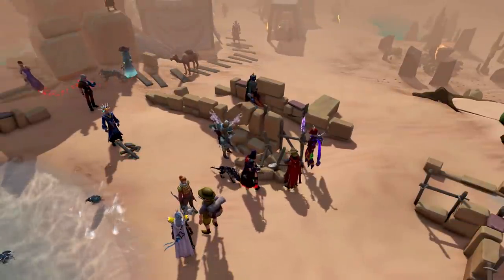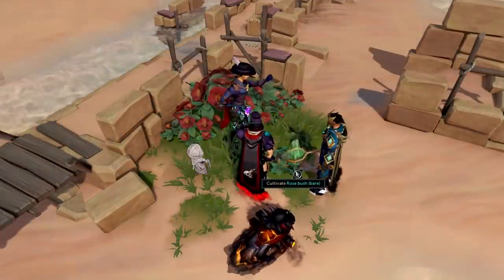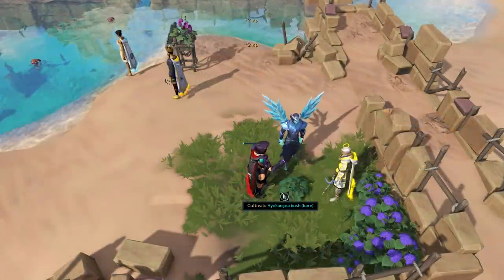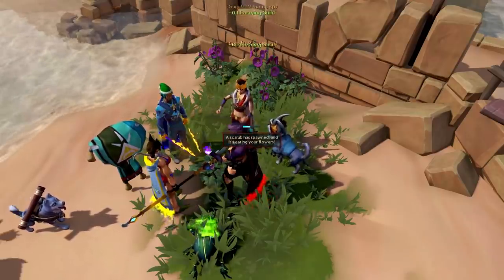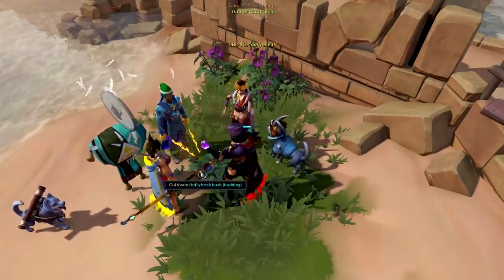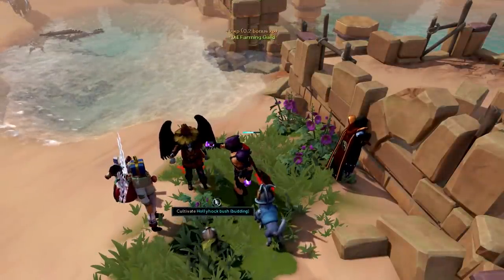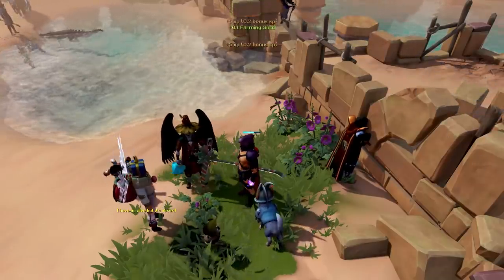That being said, it's not very good experience, but it is the most AFK activity you can do at this location. You're able to semi-AFK farm bushes, ranging from Roses at level 30, to Irises at level 50, to Hindangia bushes at level 70, and finally Hollyhock bushes at level 90 farming. These will give you around 55,000 farming experience per hour. While doing this, you have a chance of spawning a Patsy Scarab or some kind of gas. It's probably best to click on these as fast as you can to remove them, as they may be hurting your progress.